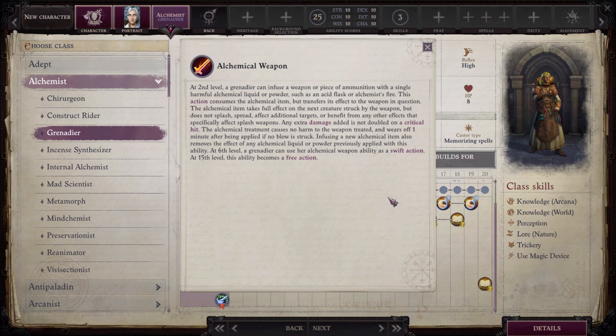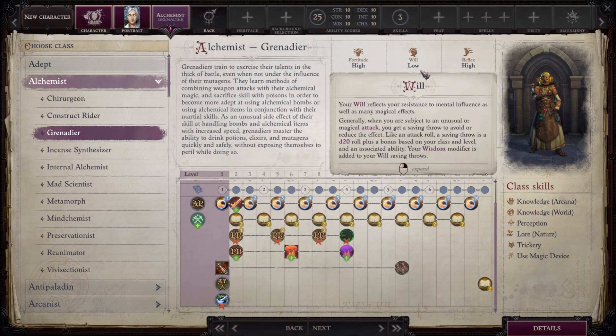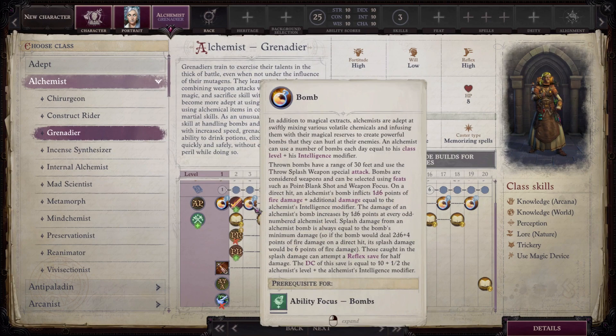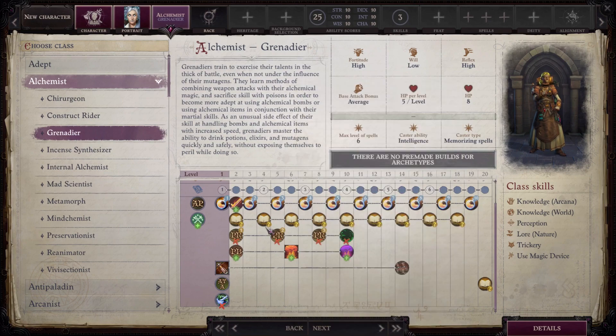The Grenadier gains the Alchemical Weapon ability, letting it coat a weapon or piece of ammunition with a single harmful alchemical liquid or powder. The alchemical item is consumed but transfers its effect to the weapon — the struck creature takes the full effect, but it doesn't splash or spread to additional targets. Extra damage is not doubled on a critical hit, and the alchemical treatment wears off one minute after application. It can be done as a swift action at 6th level and a free action at 15th.